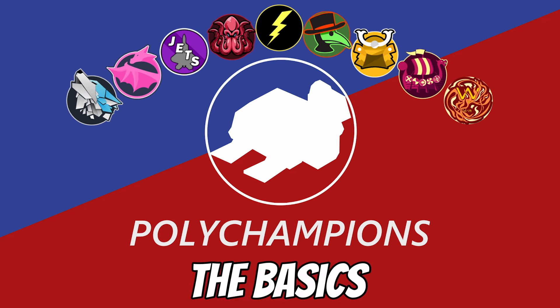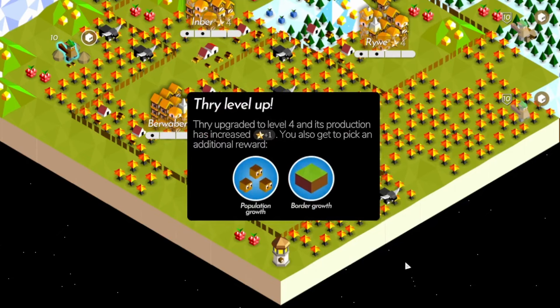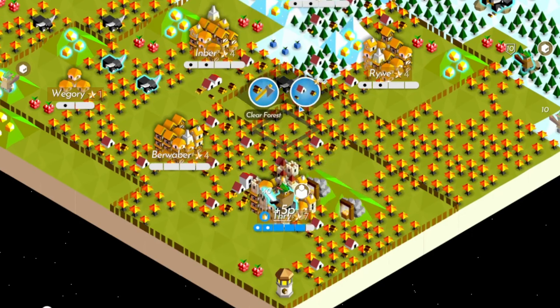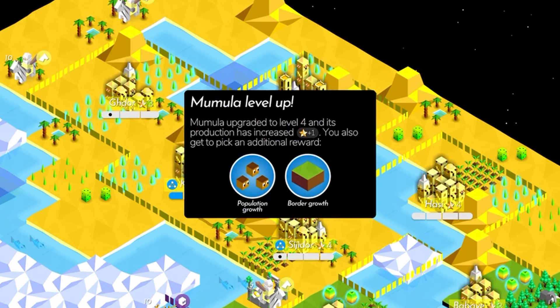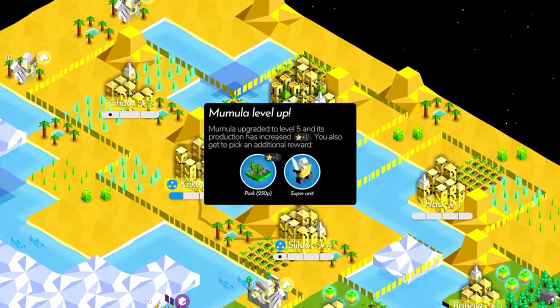On the most basic level, to choose between border expansion and population growth, you look at the resources around a city and ask: how can I get more giants? If expanding borders will get you two giants and pop growth only gets you one, you go for borders. If expanding borders doesn't get you any more resources, don't bother — just get that extra population.